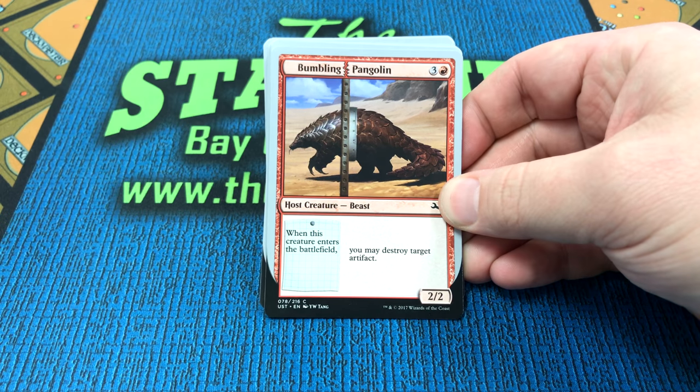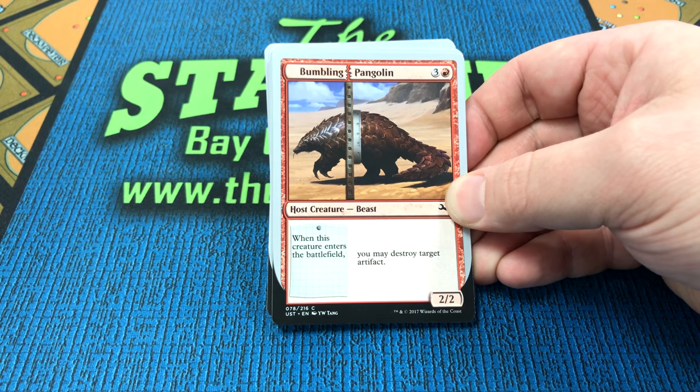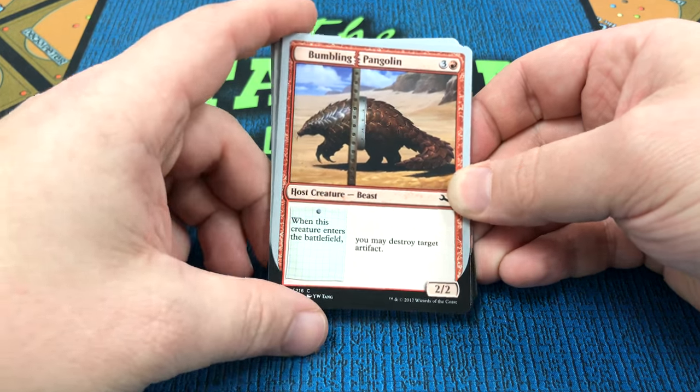Hello, this is Mike at the stadium in Bay City, Michigan, and I'm talking about the new Host Creatures and Augment ability out of the Magic Unstable set.